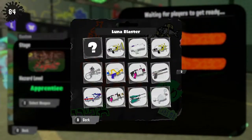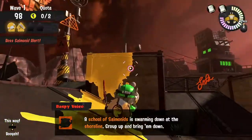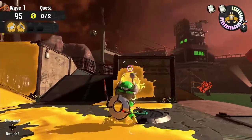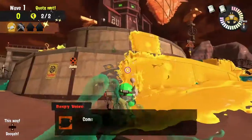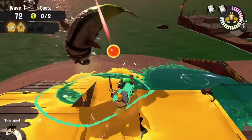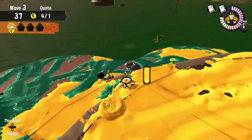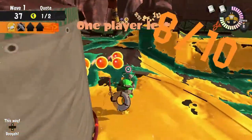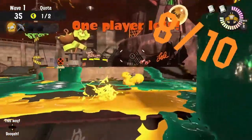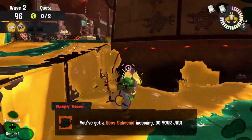The second weapon on the Salmon Run is the Luna Blaster. This short-range blaster is a beast in Salmon Run. With supreme paintability and a huge blast radius, if you get on a medium to low platform, you can provide amazing support. I give the Luna Blaster a wall paint score of 8 out of 10. The blasts on the wall are big enough that most walls are painted instantly, but its short range and fire rate are pretty detrimental to its ability.